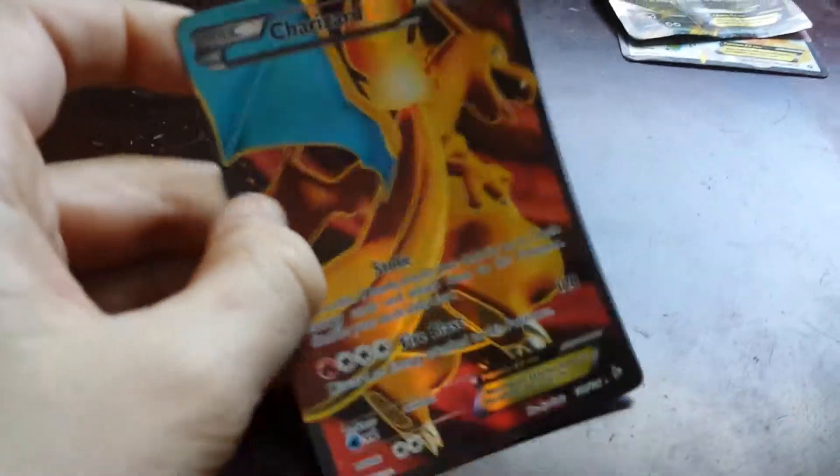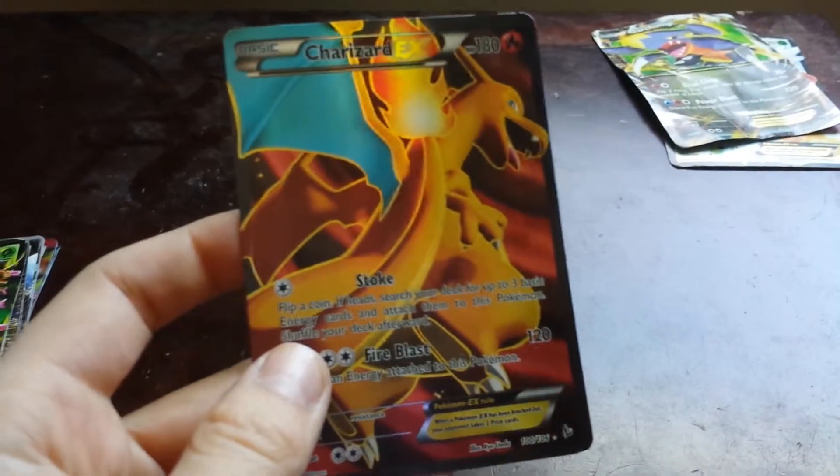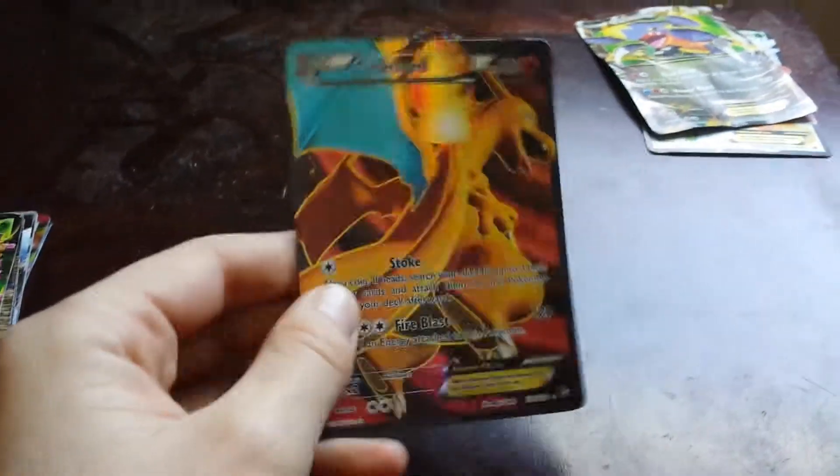This is a hologram full art Charizard. You can feel it — that's how you can tell if it's a hologram. It has 180 health and does 120 damage. If you want this card, you can subscribe to my video and maybe I'll make a trade. That's a double.